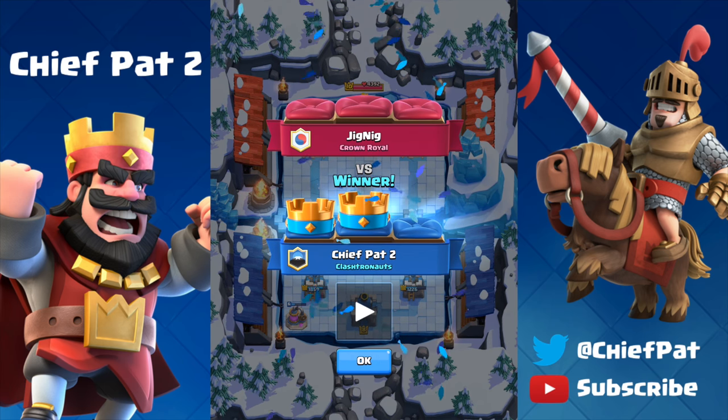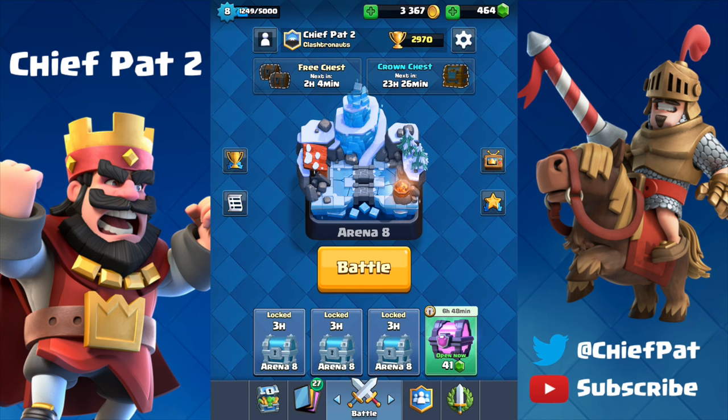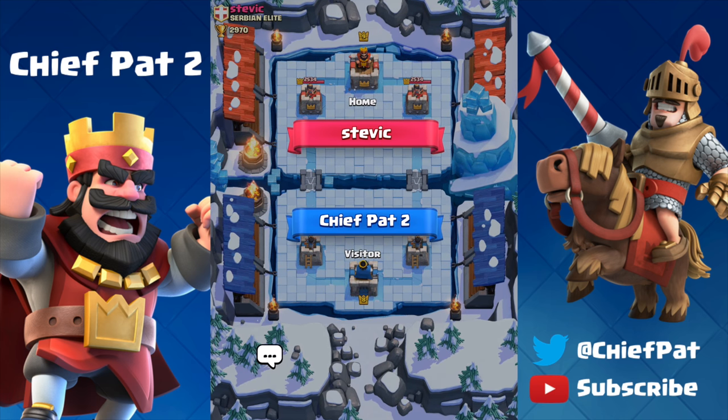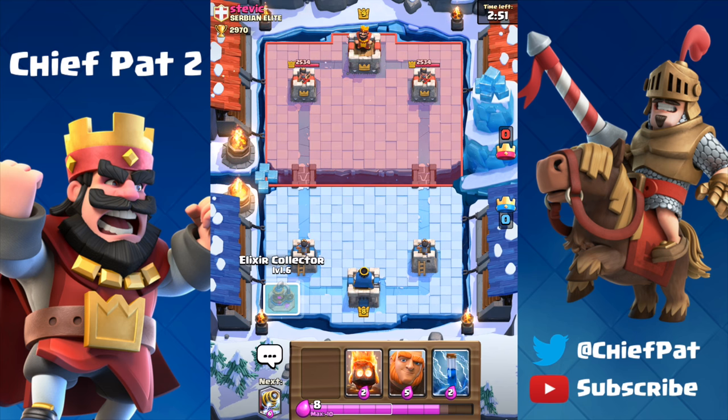Look at that vocabulary — two to zero! Let's head back to the main screen where we're at 2970. One win could potentially put us in the Legendary Arena as a fairly new level 8. Without further ado, let's hop into it with this Giant Sparky deck that's been working wonders. We're going to be facing off against Stevik from the Serbian Elite. Keep in mind I'm at 2970 trophies — if I can win 30 from this one, that puts me in the Legendary Arena. No more, no less.